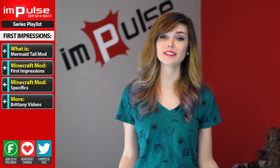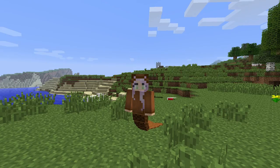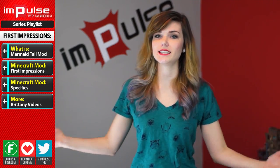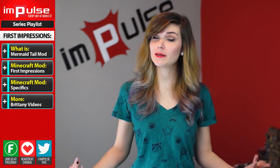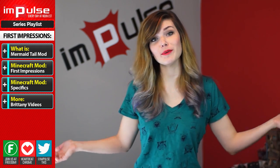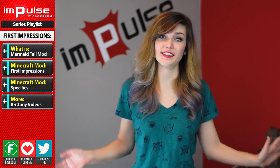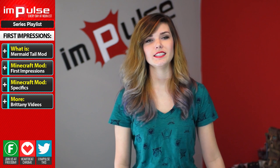It's so gosh dang adorable. The mermaid tail mod takes away your human legs and gives you the cutest mermaid tail. The only catch is that you can't take the tail off, but if you're going for a themed adventure, you don't really have to worry about that. It uses the colors from your skin to turn your tail into matching colors, and you don't even have to customize it yourself. It just knows how to do it — except for my skin.